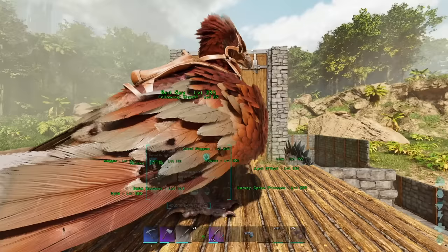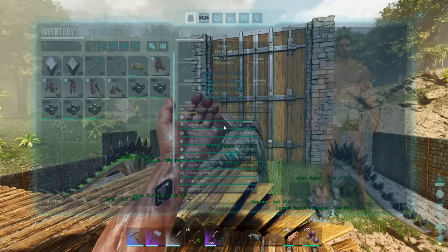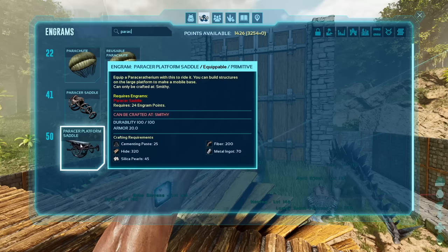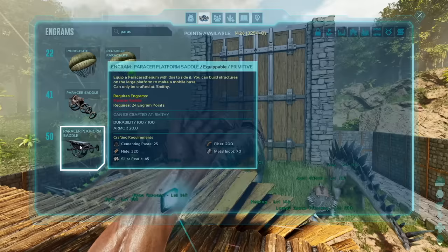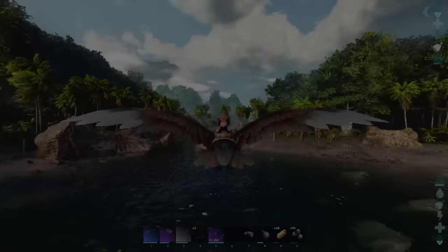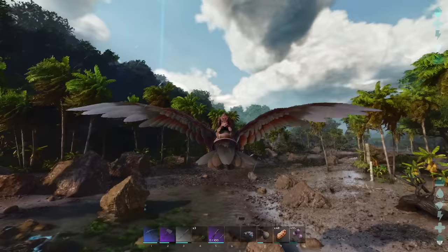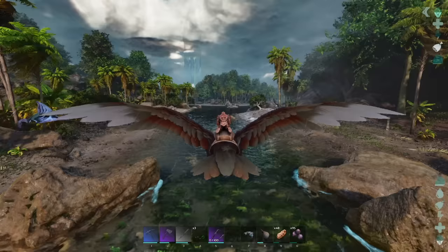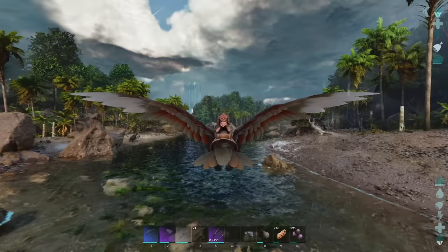Man, what a successful day — that was awesome. Got a high-level paracer, we did everything we set out to do. Now, to craft the paracer platform saddle we're gonna need cementing paste, and we're gonna need silica pearls — 45 of them. I only have about 15, so let's go see if we can find some. Other than underwater caves, I think our best bet is either trilobites or beaver dams. I've been all around the south side of this island and through these rivers and I have not seen one beaver dam — not one.